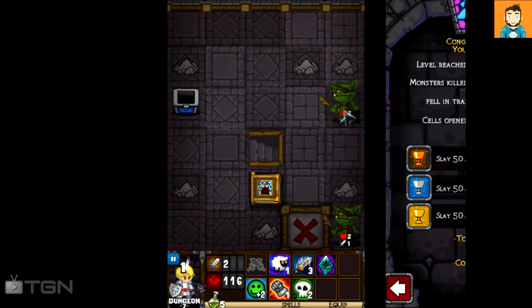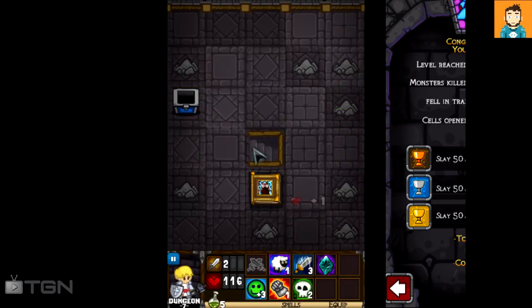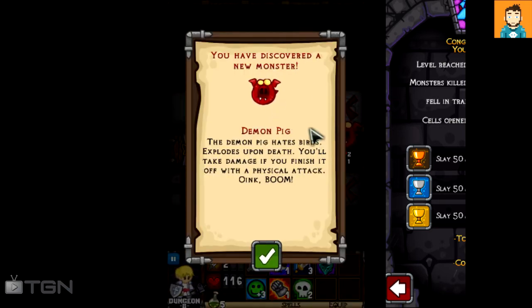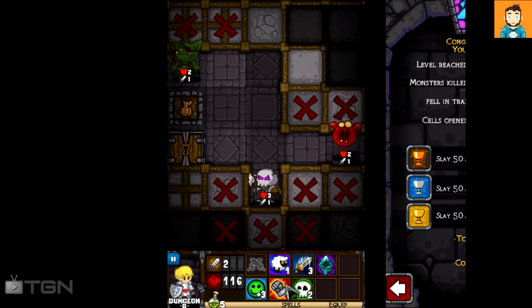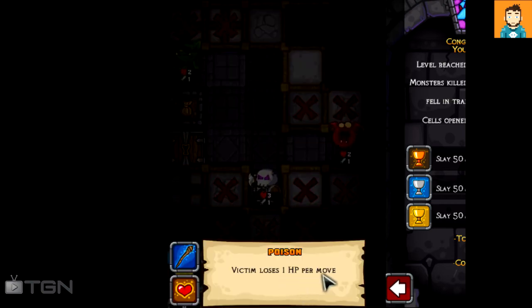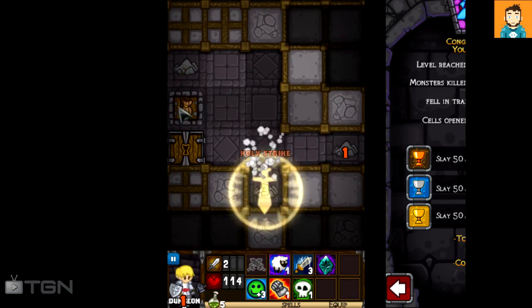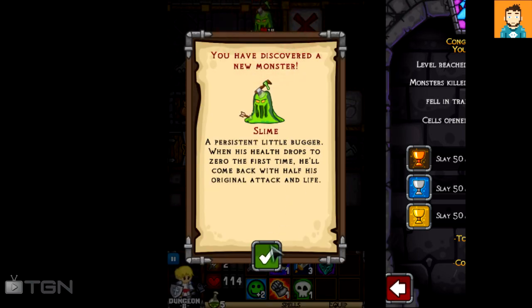I'll just clear this level — I've got plenty of hearts, 116 still, and my magic is absolutely full. We're at level 8. Discovered a new monster: the Demon Pig. 'The demon pig hates birds, explodes upon death — you'll take damage if you finish it off with a physical attack.' This character only has a physical attack, but I can use a spell that makes the victim lose 1 HP per move. I'll use that, attack, and he's dead without taking any damage.